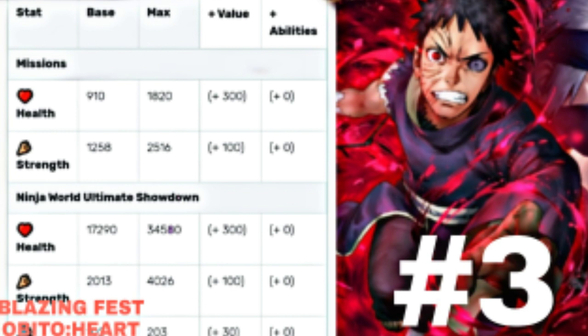The next unit is third anniversary Obito. His max health is 1820 without pills, max strength is 2516 without pills. His cost is 100 to 30 — if you have him maxed out it's 30, without dupes it's 100. His buddy skill reduces damage by 30% and gives a 30% chance of dodging an attack. Sync skill with heart reduces body damage taken by 25%, sync with mid-range nullifies jutsu sealing, sync with Uchiha clan nullifies chakra recovery ceiling.